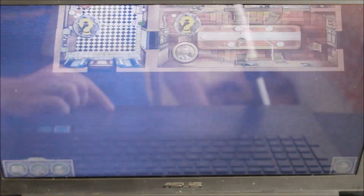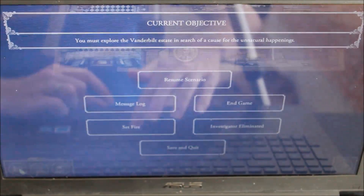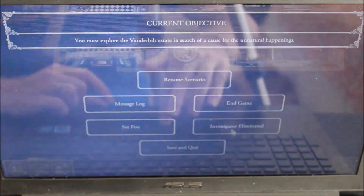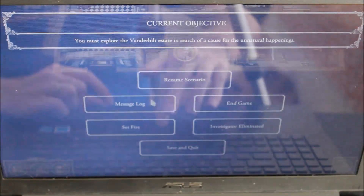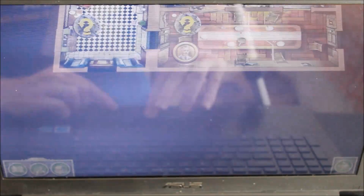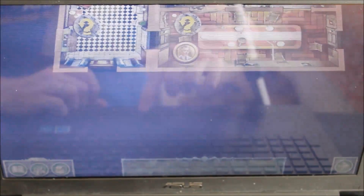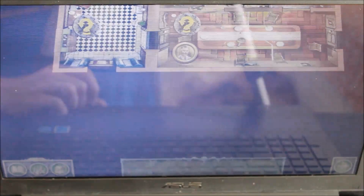There are two other places you can click at the bottom. If you click the left one, it is the menu button. It allows you to do different things, such as tell it that there has been a fire set, that someone has been eliminated, resume, get the message log on things that have happened during the game, or save and quit. You can also check your backpack, which holds items you have achieved during the game, and click on them to do specific actions with those items.